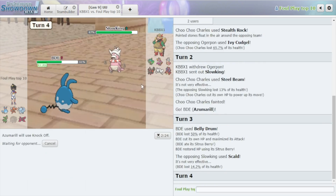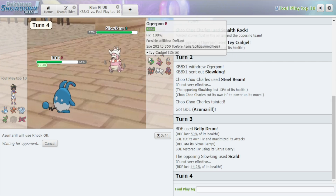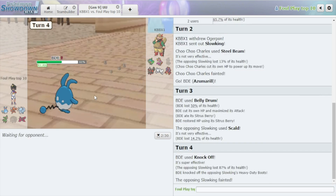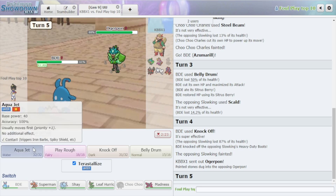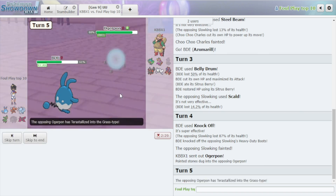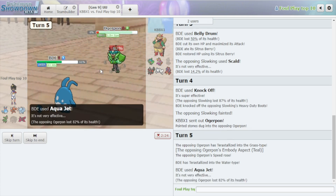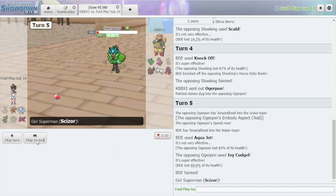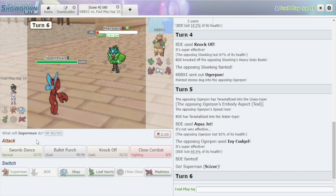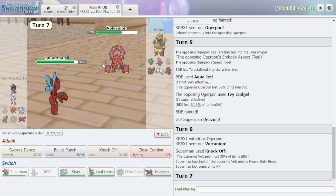Actually that's a stupid idea because Ivy Cudgel at full HP — I forgot for a minute and they're gonna burn me. No burn, that's good. I wonder if Tera Water Aqua Jet does kill — I doubt it. I'll do it just for the science, for the people. It's so close yet so far. Let Superman come in. I so badly want to Knock Off but they have Heavy-Duty Boots on the guy.